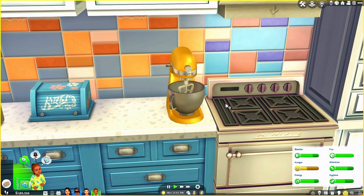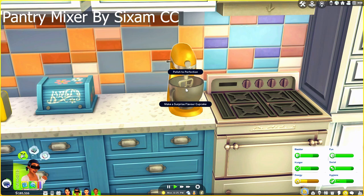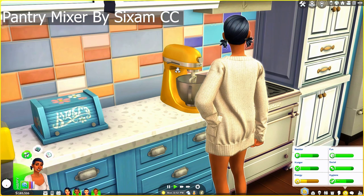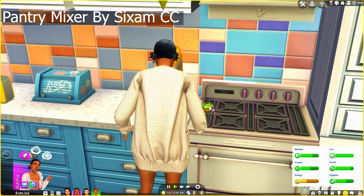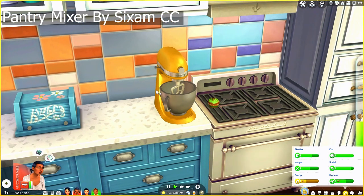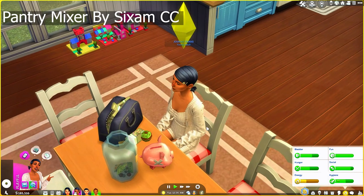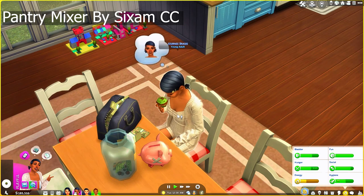Now we have a pantry mixer — this is by 6MCC. This one is like the cupcake maker except with this mixer you only have the option to make a surprise flavor, so you can't choose. I'm going to have Journey come and make a surprise flavor — okay, here is the cupcake, it kind of just appears out of nowhere. This one is a minty mocha cupcake. It's a quick and easy way to make a single cupcake if you don't want to make a whole batch, and again it's compact.